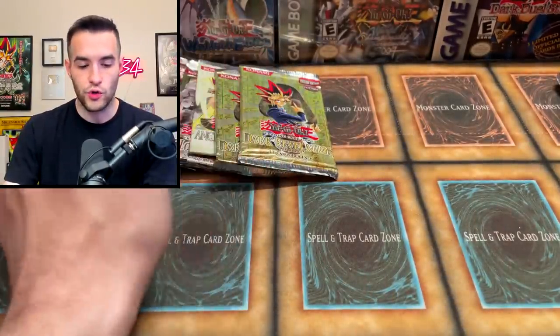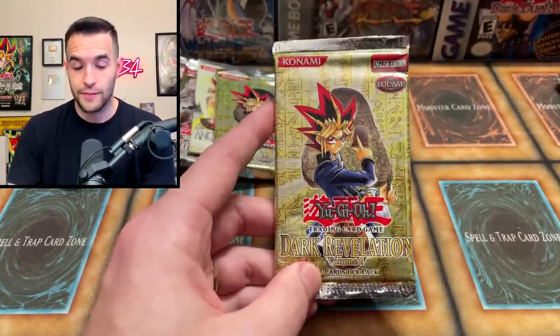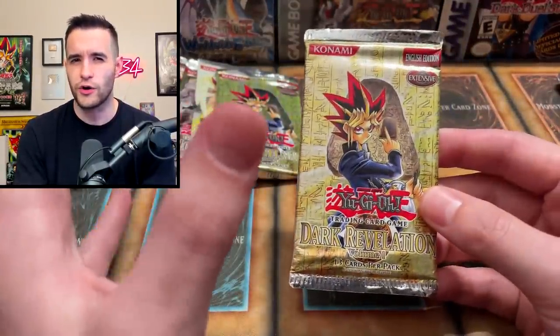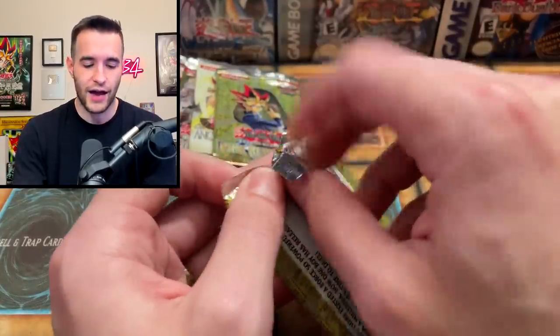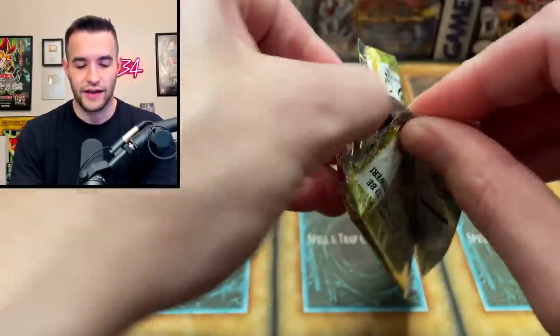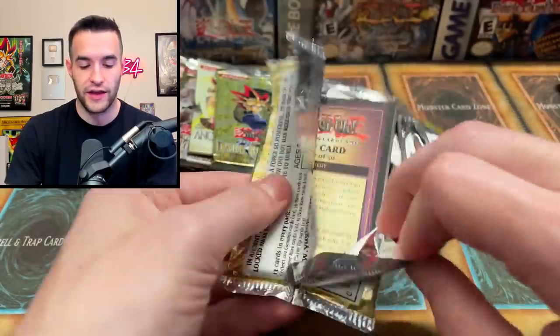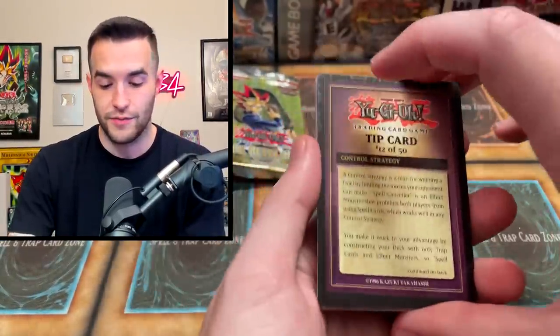I think now we do maybe a Dark Revelation. I actually need a Ryukoki for my zombie deck — it's a weirdly hard card to find even though it's mostly common. I don't really hang on to my commons that much, so I was having trouble finding them. I need three, I only have two. So if he pulls one here, I'm probably going to ask if I can buy this common real quick.